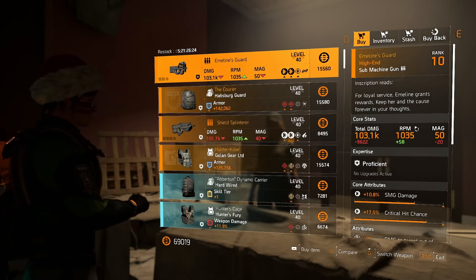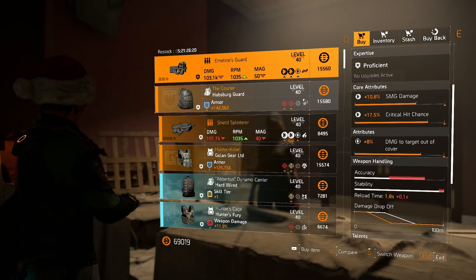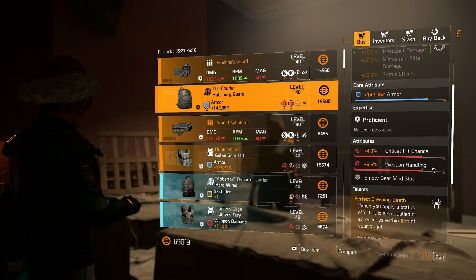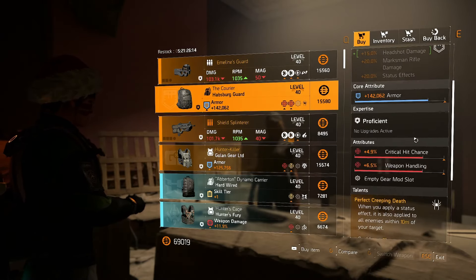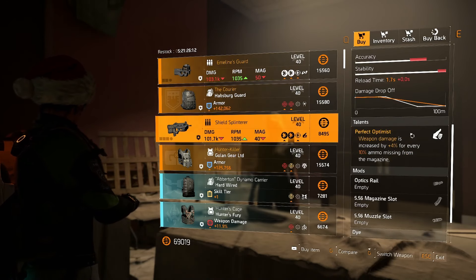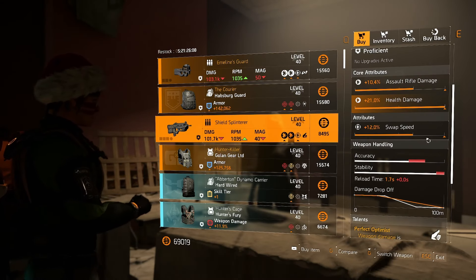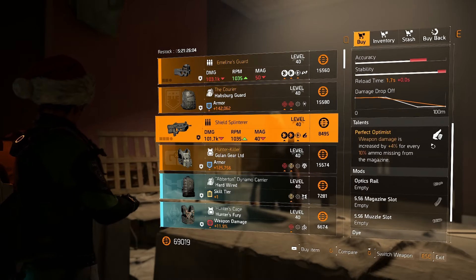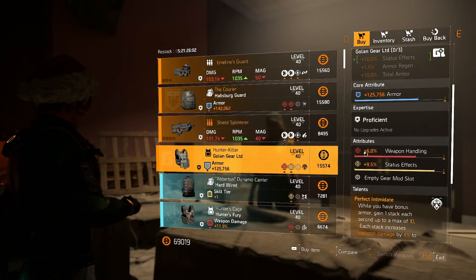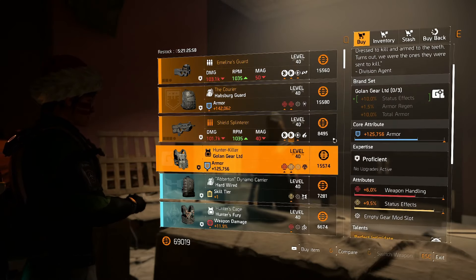Emeline's Guard — we've got this elsewhere, it's very well rolled, pick this up if you've not got one. The Courier is not crit chance/crit damage unfortunately, but it could be crit chance, crit damage, armor if you were going to keep it — also available elsewhere. The Shield Splinter is not great, but it's okay — average. Change the swap speed to damage target out of cover and you've got yourself an okay one. Then we've got the Hunter Killer with weapon handling — unless you want weapon handling, this is trash.